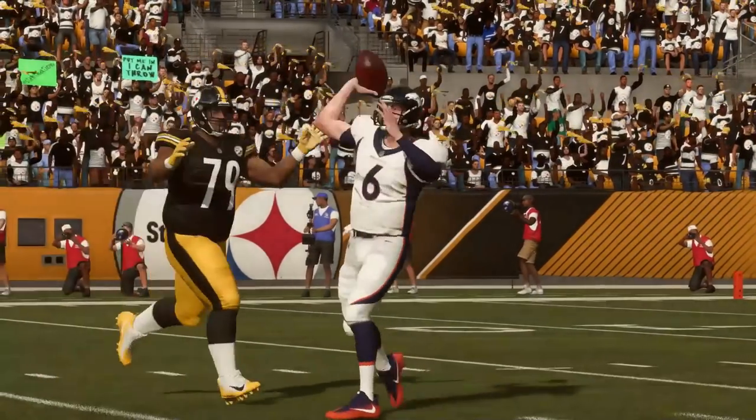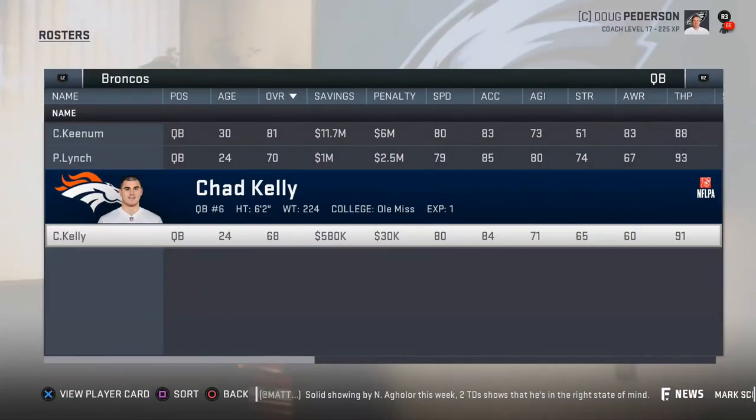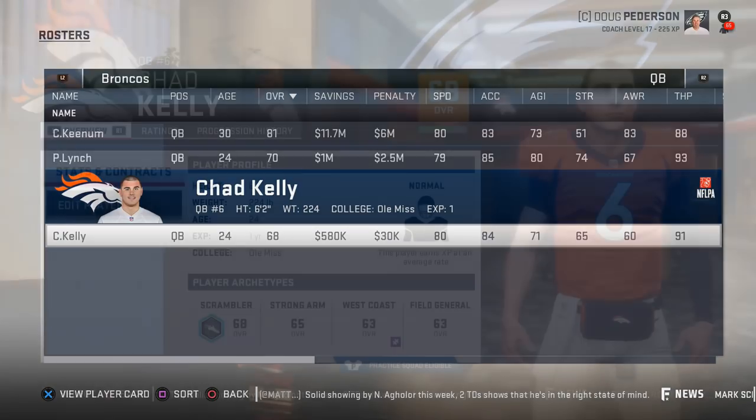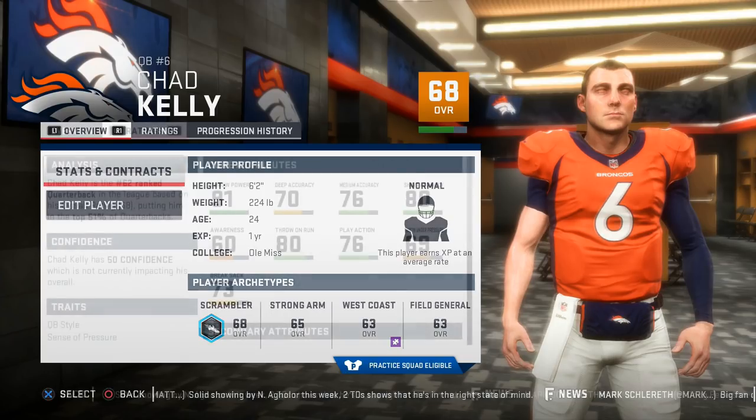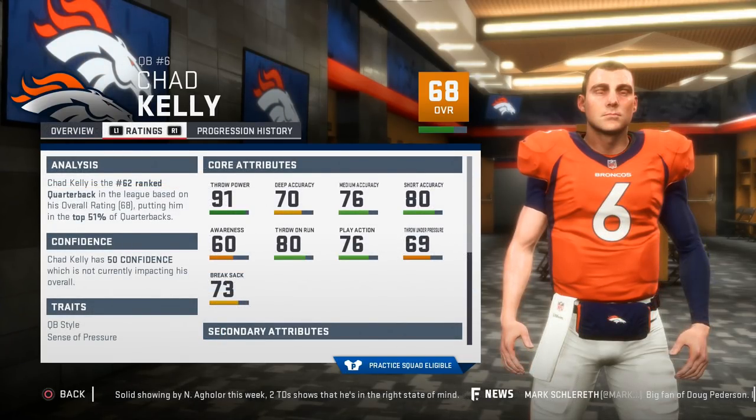At 8 is Chad Kelly. Kelly will have a decent speed rating of 80 with 84 acceleration, but only 71 agility, so trying to turn anything not in a straight line might be a struggle. But having 80 throw on the run and 73 break sack rates gives Kelly a solid chance to extend plays for you, while also having 91 throw power. His accuracy will be the thing that needs attention the most. Being behind Keenum and Lynch on the depth chart, Kelly will definitely be a cheap option for you to grab.